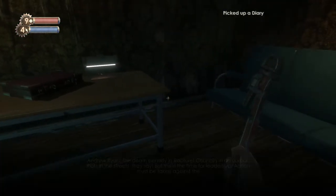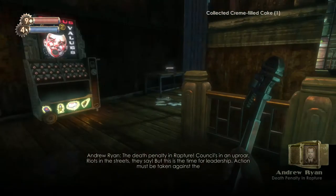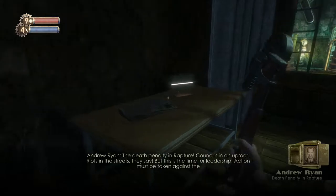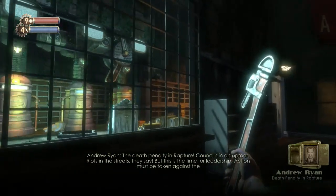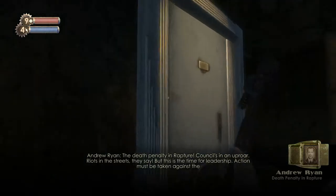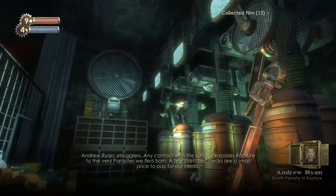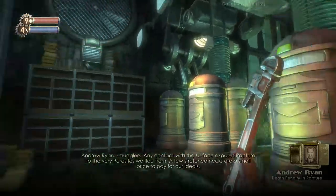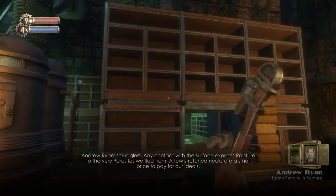There's an audio diary about the death penalty in Rapture: 'The counsel's in an uproar — right in the streets, they say. But this is the time for leadership. Action must be taken against the smugglers. Any contact with the surface exposes Rapture to the very parasites we fled from. A few stretched necks are a small price to pay for our ideals.'